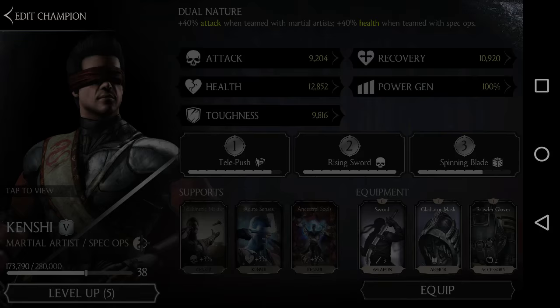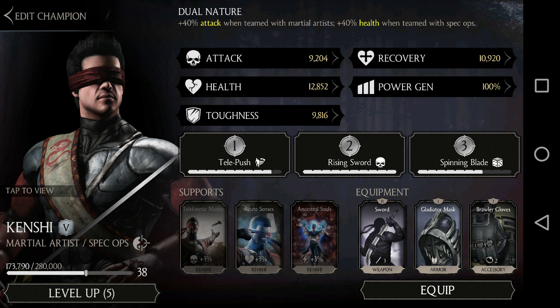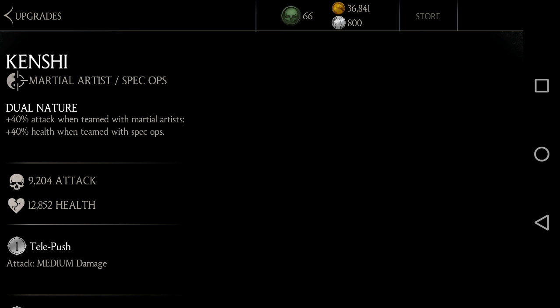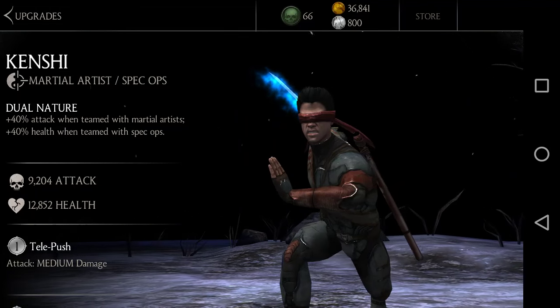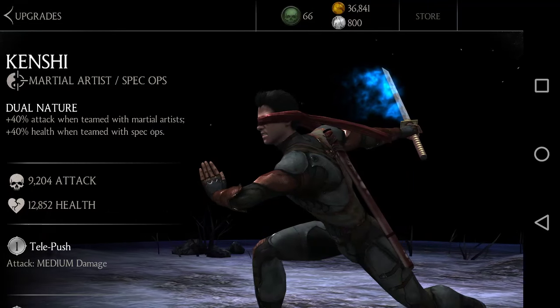The topic of today's video is how to spend your coins and souls most efficiently - where to invest them. If you're asking where to invest your coins, it depends. If you have a few days till the end of the challenge and you still haven't won your character - both normal and hard waves - you should invest in Kenshi. All the coins you get from the challenge, from faction wars, from everywhere, just upgrade your silver Kenshi.